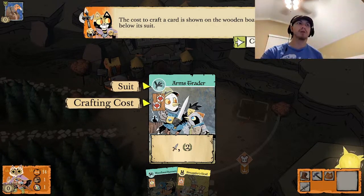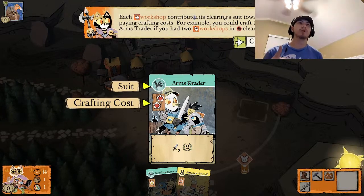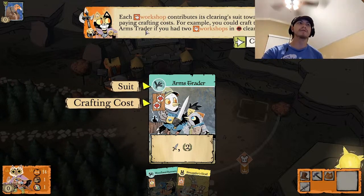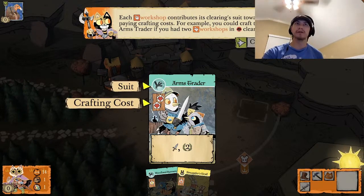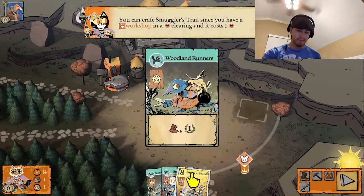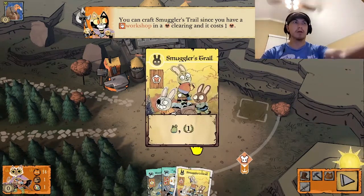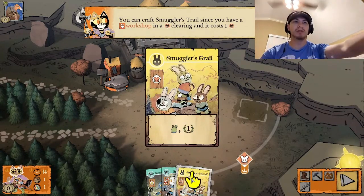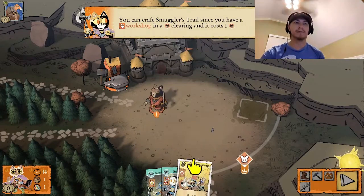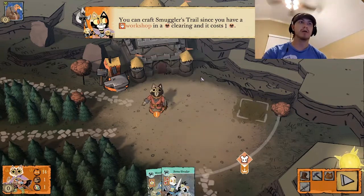At the start of daylight, you have an opportunity to craft cards from your hand using workshops. This is the crafting cost — different factions have different ways of paying it. For the Marquis, each workshop contributes its clearing suit toward paying crafting costs. For example, you could craft the Arms Trader if you had two workshops in fox clearings. The only one I can craft right now is this one, because I have a workshop in one mouse clearing, and it gives us a victory point.